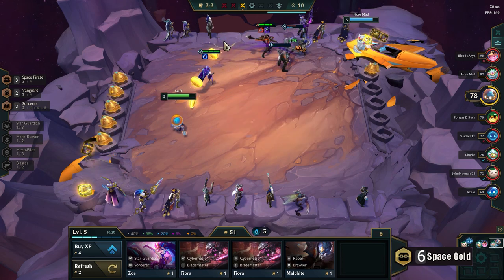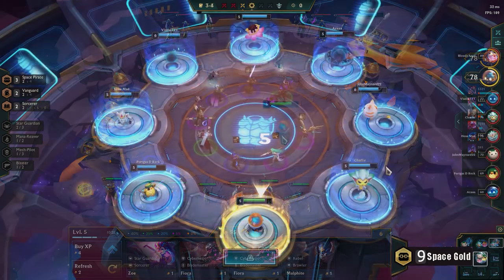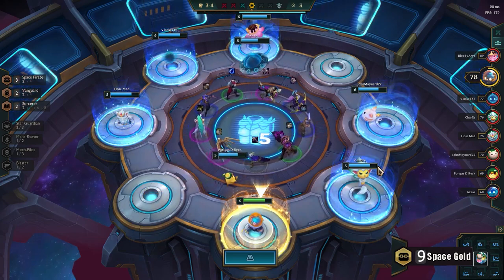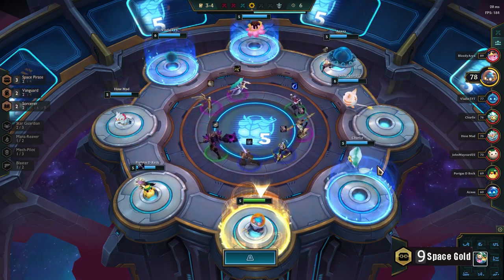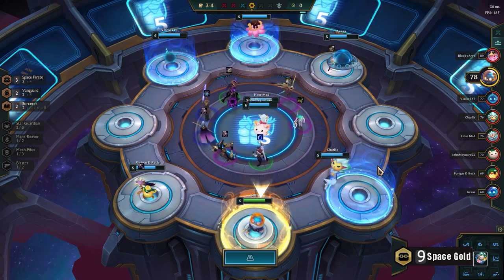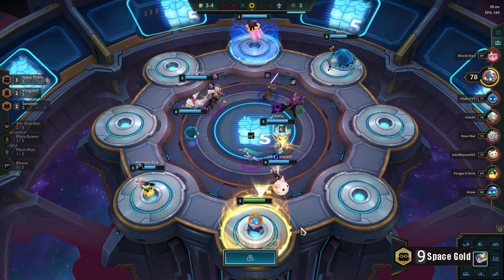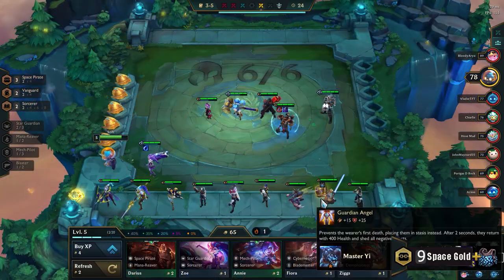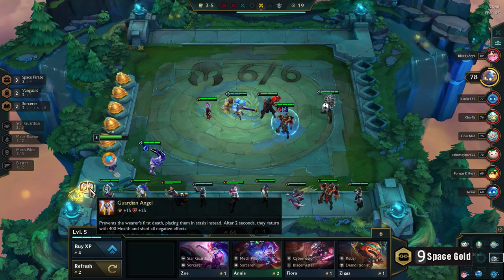Oh I won this — 3 extra gold! Right, so we have Cloaks, but I'm picking last. What is good here? Tear is good, don't need the Belt. Negatron, Cloak, Tier, Chain Vest — Chain Vest for the GA. Yeah, it's a Chain Vest.